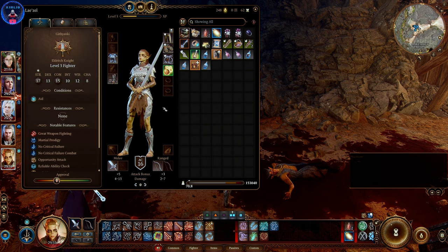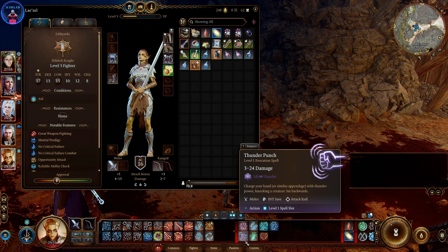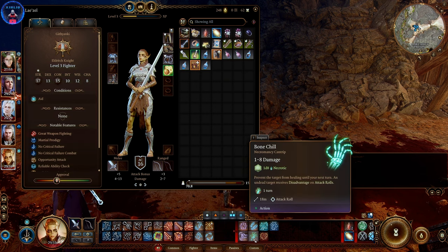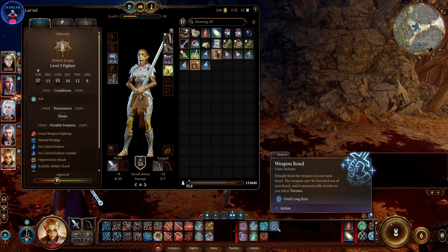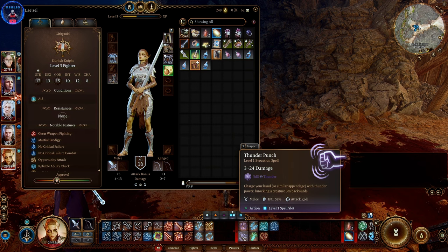I did not touch Lazel other than just making her an Eldritch Knight. I did not assign these stat points but apparently they should be correct, even though the Eldritch Knight does in fact use int — it's intelligence saves for spells apparently. But since I only have this one spell with int save, Thunder Punch has int save so int being at 10 it might fail a lot, but we don't really care about that right now.